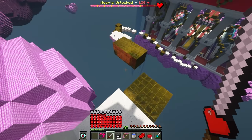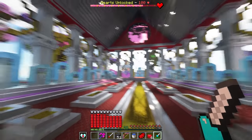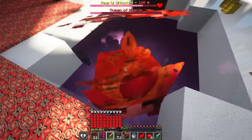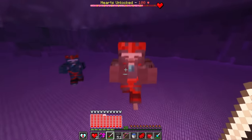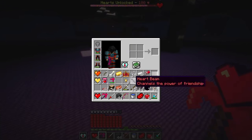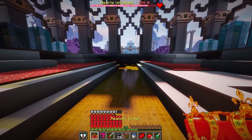Inside the heart dimension there's gold everywhere and a parkour leading to a castle. The Queen of Hearts appears as a boss and we fight her - she deals a lot of damage but gets stuck and is defeated. Her guards drop additional items. From the Queen we receive a realistic crown with 15 health, two golden hearts with plus 10 health, and heart milk which gives three health.